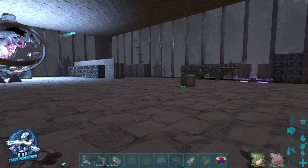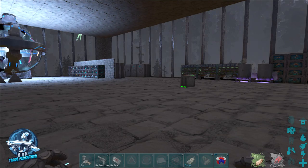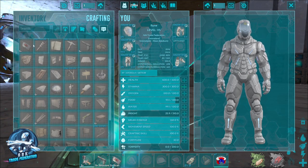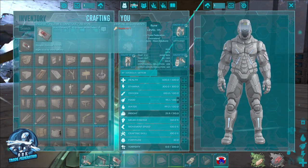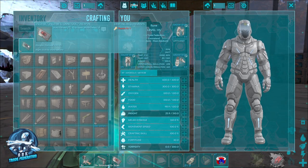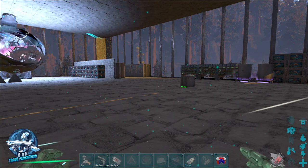Hey everybody, Rue the Gaming Dad from the Arc Trade Federation. Today we are showing off one of the most essential items you can have in S+, and that is the Omni Tool. It's obviously super cheap to make — it just takes one thatch — but what it does is far more valuable than one piece of thatch.